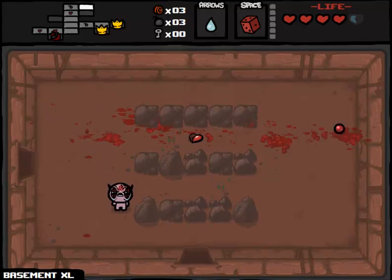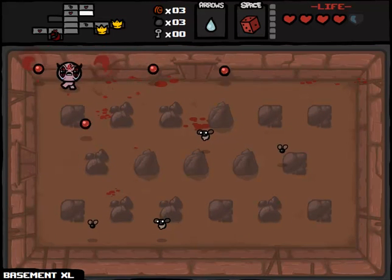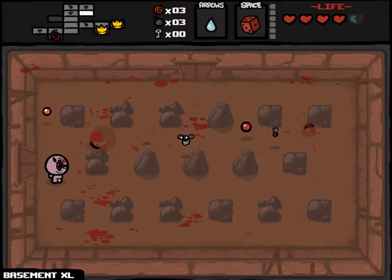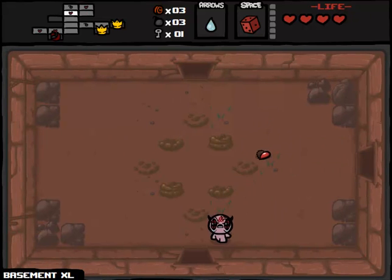We also have insanely huge tears upgrades thanks to Loki's Horns and the toothpicks, and better damage from Pentagram and the Mark, which also gives us tears up. From a damage perspective, we're doing really well right now — probably not well enough to beat the entire game, but certainly well enough to put us in a very good position on these early floors. I'm hoping this is going to be the run.